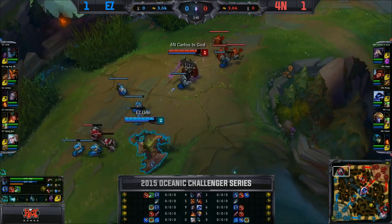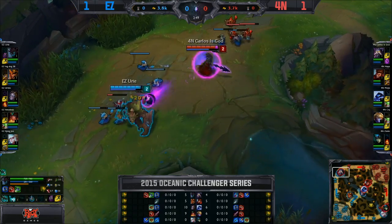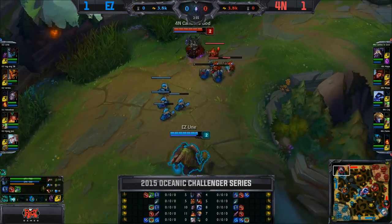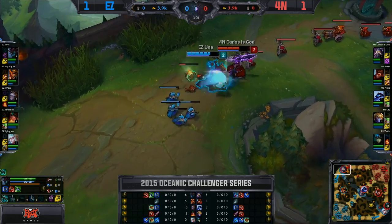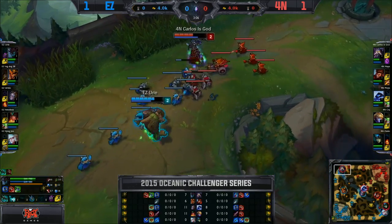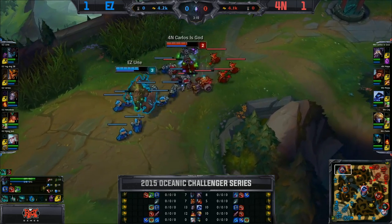Kassadin is doing the smart thing, just taking his Crystalline Flask up top with his potions — he just wants to stay safe and farm, just like Yuri did in game one. Yuri runs a specific rune page to do that as well — looks like he has some AP boots and his ring to ensure he can get that early level 2. If you're looking to replicate that, pretty sure he's got an AP blue and a couple of AP quints to make sure he has enough damage to take out those raptors.